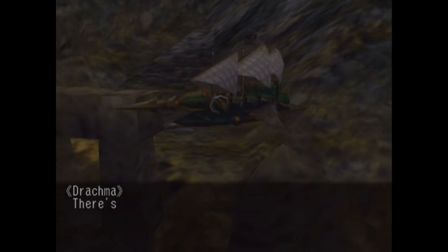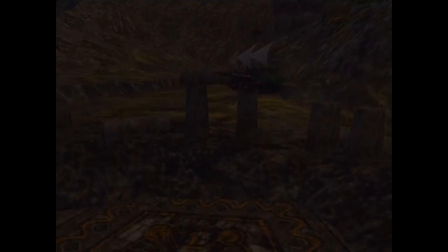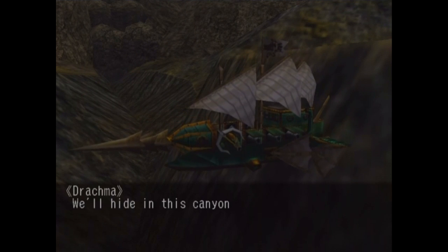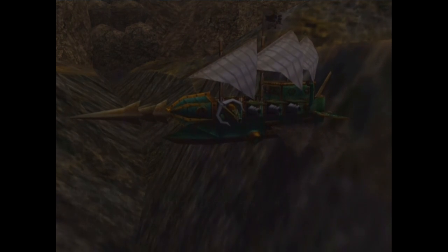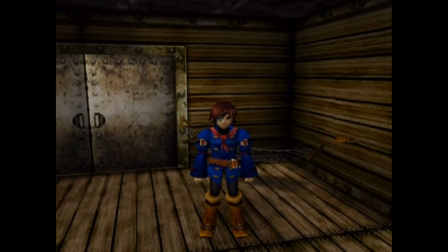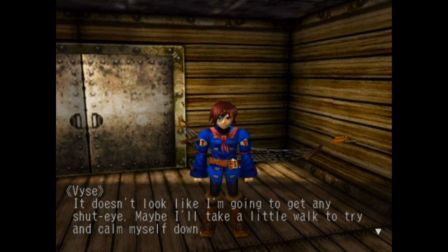We'll need to rest up before we attack Ragnum. There's always a thick fog surrounding him — he knocks ships out of the sky and they never see him coming. We'll hide in this canyon and ambush him at the first sign of fog. Tonight we sleep here. Drop anchor, boy. Later that night, my heart was racing with excitement. I was too anxious to even get a wink of sleep. Ragnum is nearby — that's all I could think as I lay there trying to sleep. Doesn't look like I'm going to get any shut-eye. Maybe I'll take a little walk to try and calm myself down.